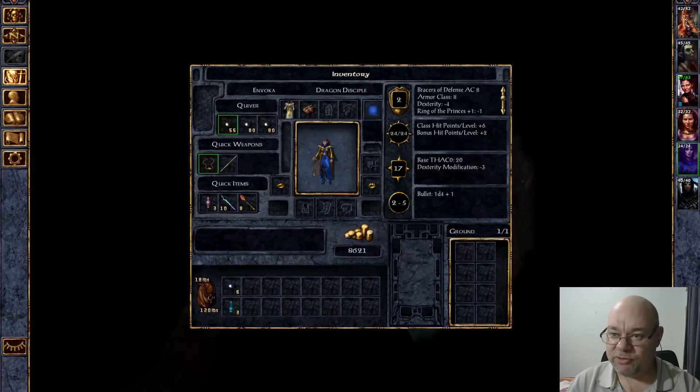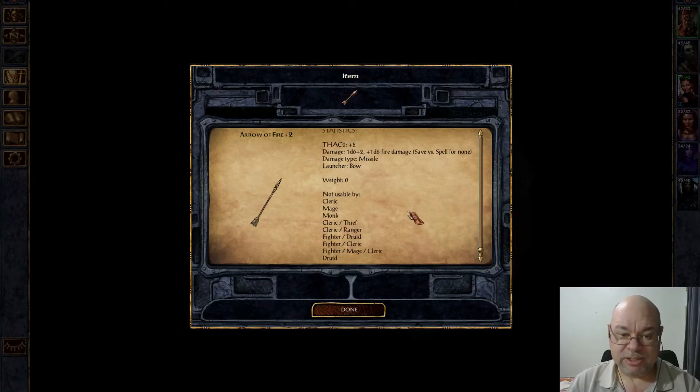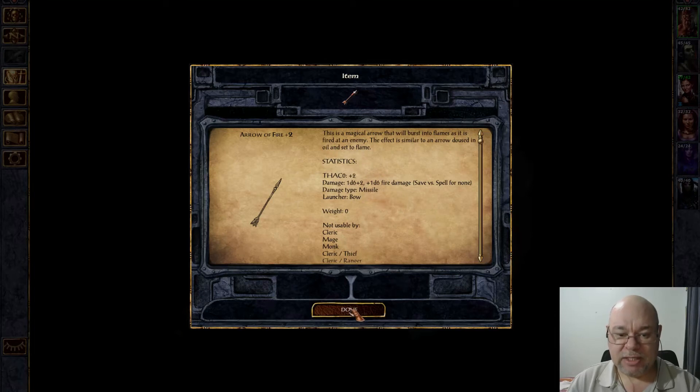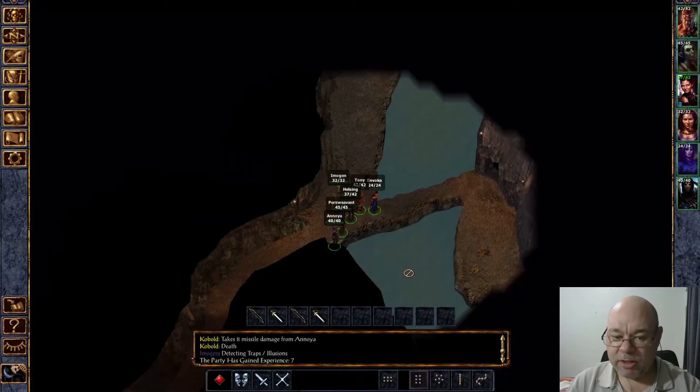Arrow of fire plus two — we only have four of them and they only do an extra 1d6 of fire damage. Save versus spells for none, and they're plus two to hit, so they're actually quite good. I might even put them up there in my second slot and use them in the next fight.